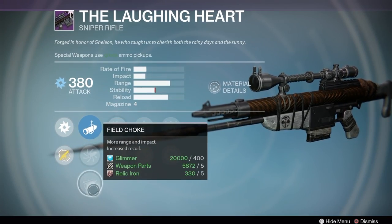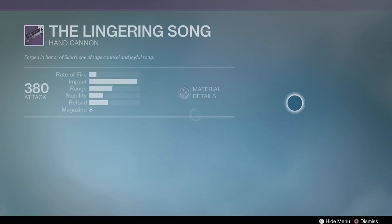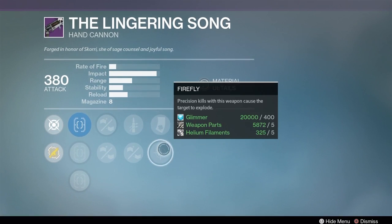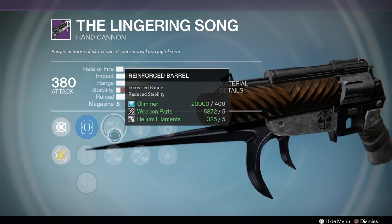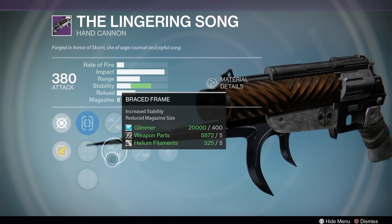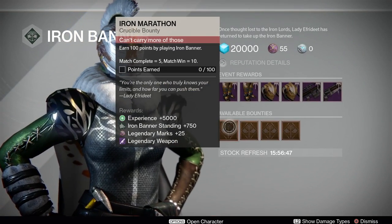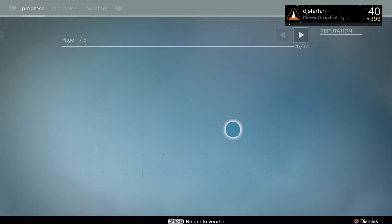We have the Laughing Heart in here with a pretty decent roll — I'm sure most of you guys have that already though. We also have the Lingering Song, which I know a lot of people probably don't have. This is actually a pretty damn good hand cannon with the rolls that are on it — we've got Braced Frame, Reinforced, Luck in the Chamber, and Firefly on there, so that is actually a pretty good hand cannon.